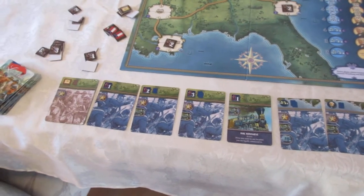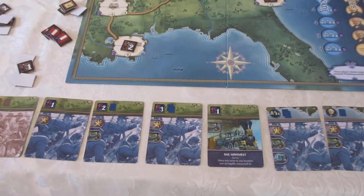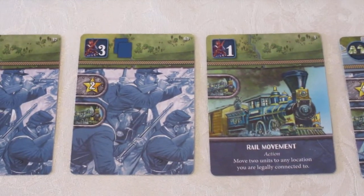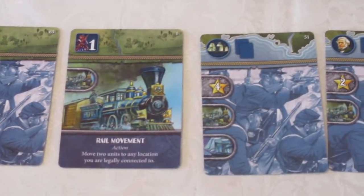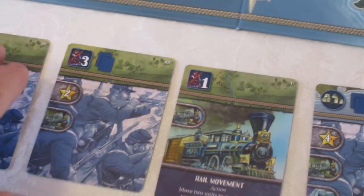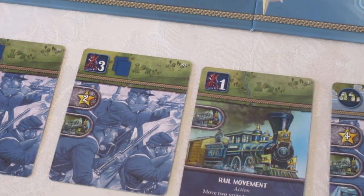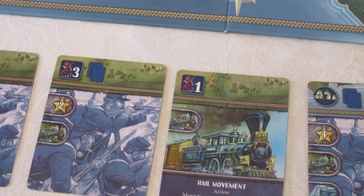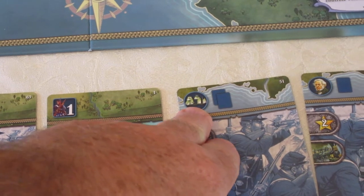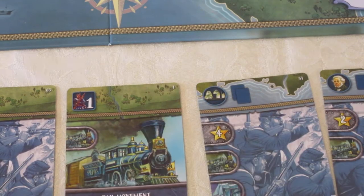The cards allow you to do several things and I'm going to zoom in on a card and discuss it. The cards allow you to build armies, as you can see from the one, the three, and the two here. Those are the things along the top of the cards you can do — you can build armies, you can affect the blockade which I just discussed, or you can affect the Europe track shown by a politician at the top.